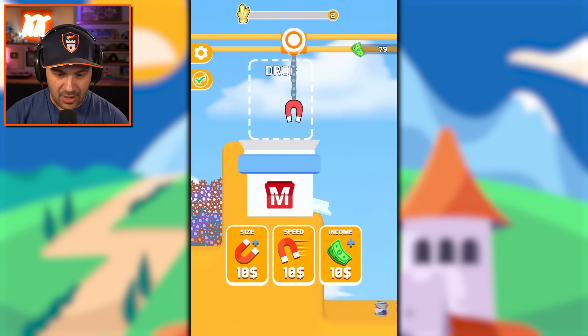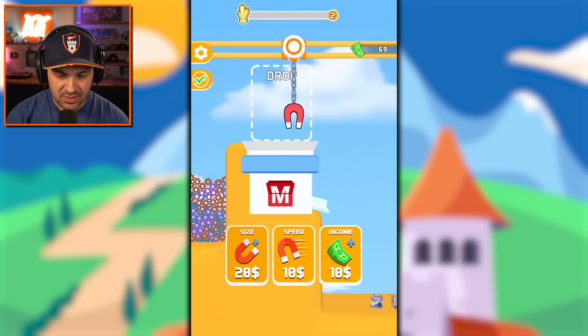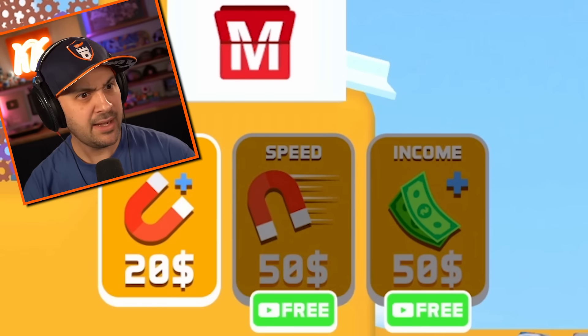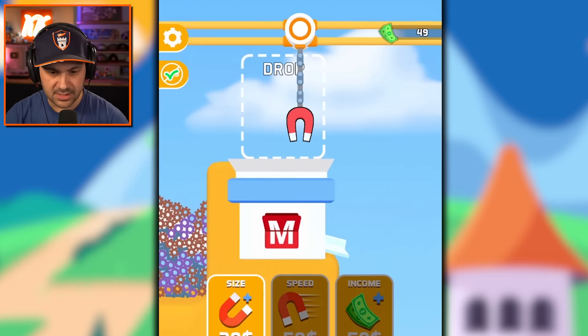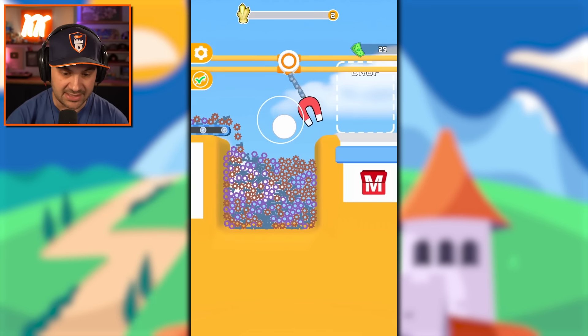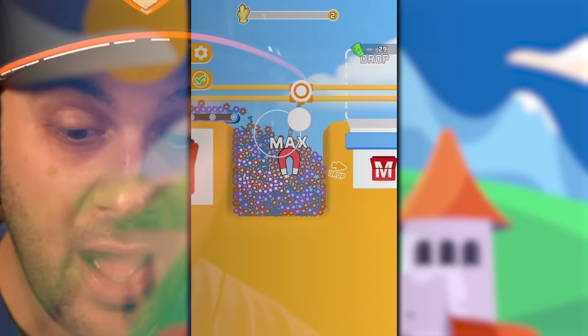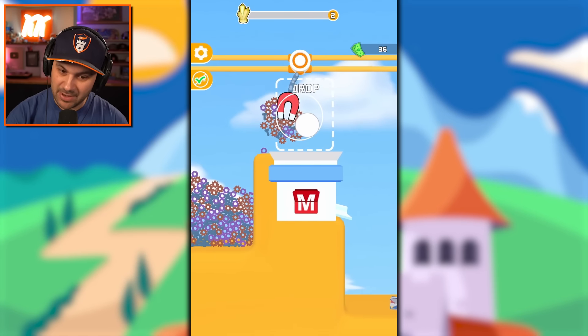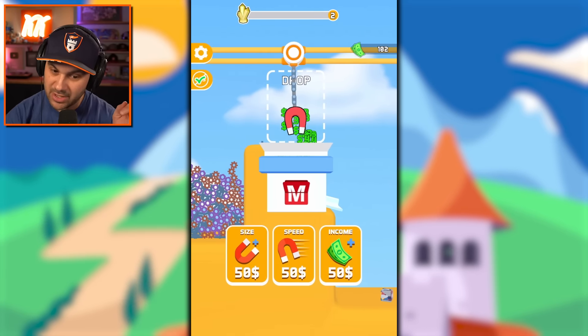So now I have money to increase the size, speed, and income of my magnet. It's science, don't worry about it. Let's increase the size. Oh my, that had immediate effects. Let's see what we can pick up now. I love this. That is quite a bit more that we could pick up than before.